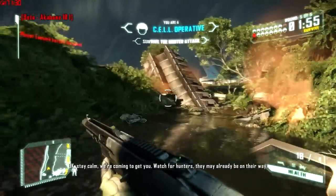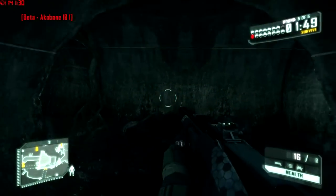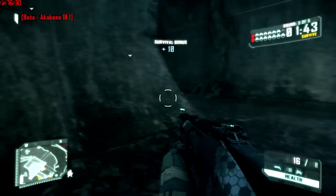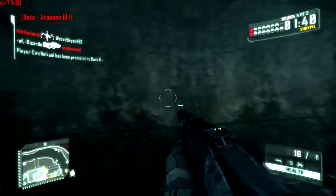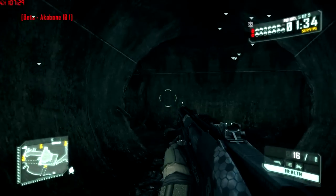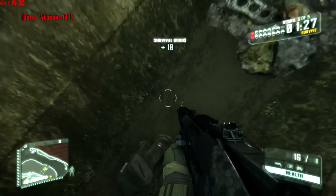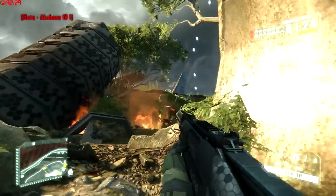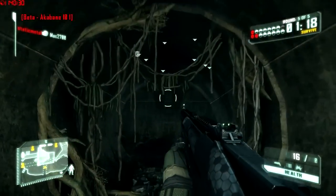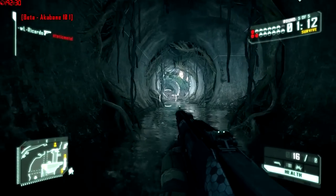Crytek is known for making beautiful games, and ever since Crysis 1 they made their games optimized amazingly well — buttery smooth. I have over 140 frames per second in the sewer pipes with water effects, shader quality, and particle effects all on maximum. Even in the most high-octane battles I think I'm above 80 frames per second — that is unreal. There are also 3D options for this game if you have an Nvidia card, so definitely check them out if you have a 3D TV. Crytek is ridiculous with their 3D options.